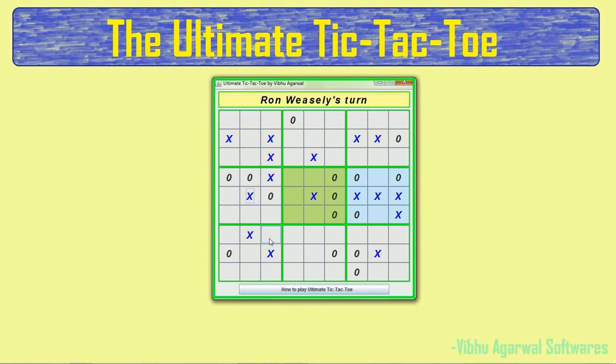It becomes very necessary to make sure that you don't send your opponent to a solved board, because you don't want to give your opponent the advantage of being able to mark their X or O anywhere on the board.